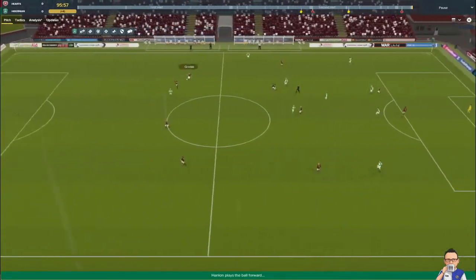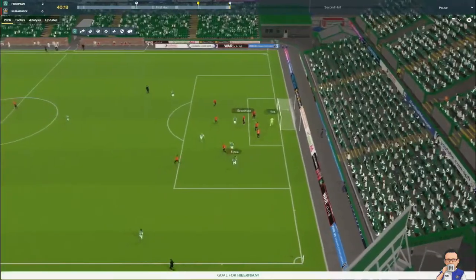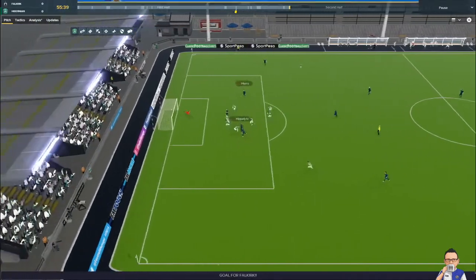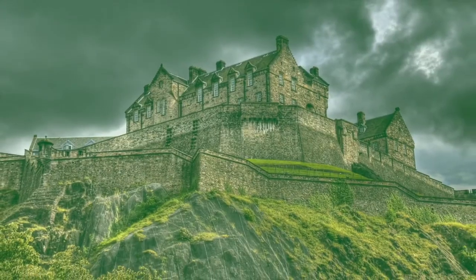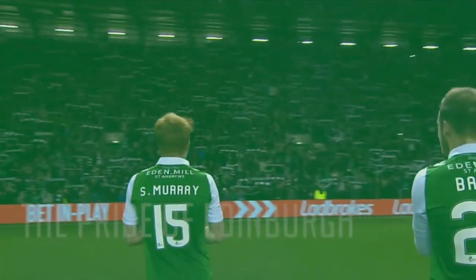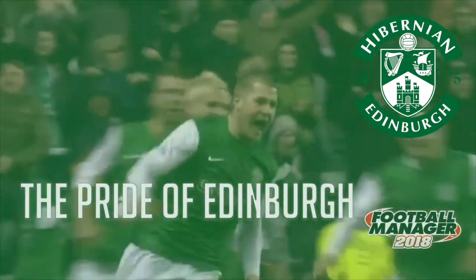In the last episode, we took on Hearts in a second Edinburgh derby, 0-0 at Tynecastle. Then we took on Kilmarnock and won 2-0 before embarrassing ourselves in the Scottish Cup fourth round, losing to Falkirk. In this episode: Dundee away, Celtic away, and ending it with another tricky one, Rangers away. Edinburgh, home of royalty, culture, tradition. It's also home of two classic Scottish clubs, but there's only room for one of them. Welcome to the Pride of Edinburgh.